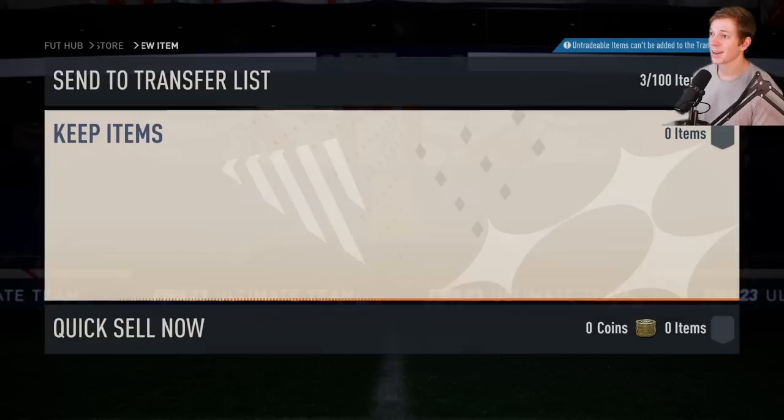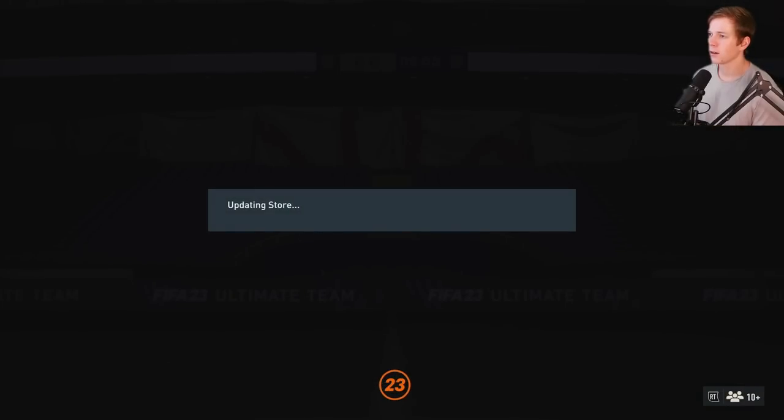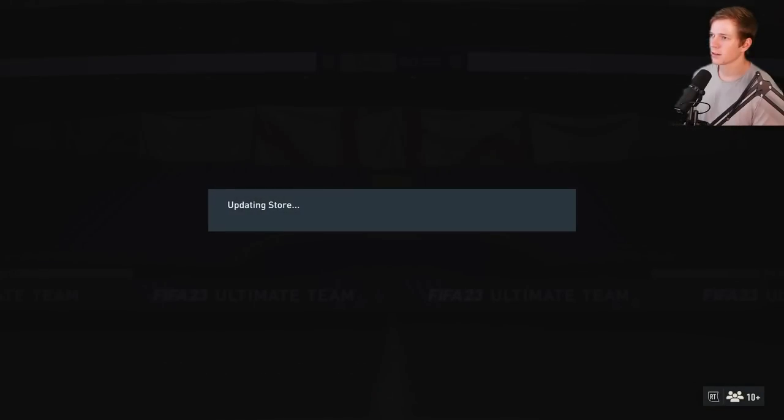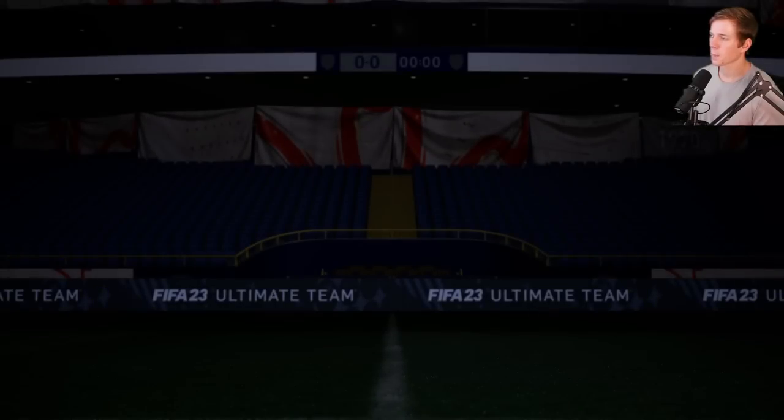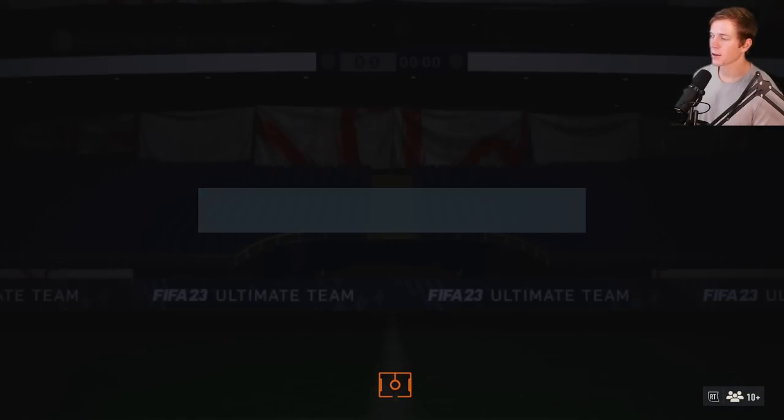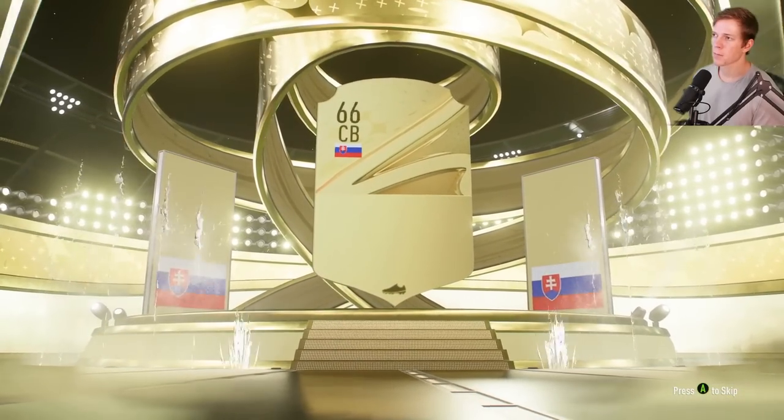Which is fine — you wouldn't really expect any awesome players to come out of a bronze pack anyway. Nice — 63 overall Proctor, let's go dude, what a steal! Another terrible pack opening. Hopefully these gold ones are good because we do have quite a bit of them to go through. Not gonna get anything from another silver pack untradeable — getting a little better, working our way up there.